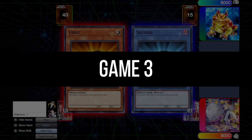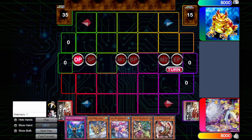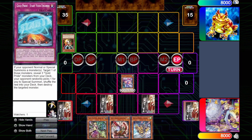Now we go into Game 3. Game 3 is interesting — I have to go first. We draw into a very poor hand. This is why we don't always want to have too many Gold Pride names in deck or in hand, because if you don't get access to the punk engine, you are stuck with Gold Pride names in hand with nothing else to do. So here, we're forced to just normal summon the Captain Carry and then search Start Your Engines. He does troll me, but that doesn't affect us too much. And we pass.